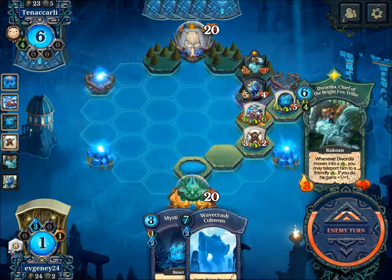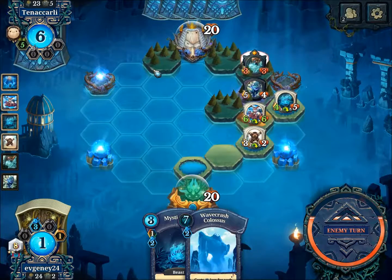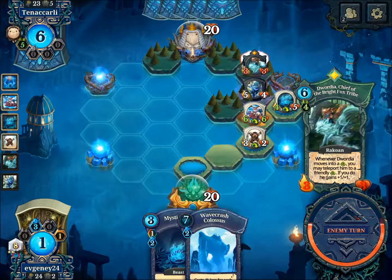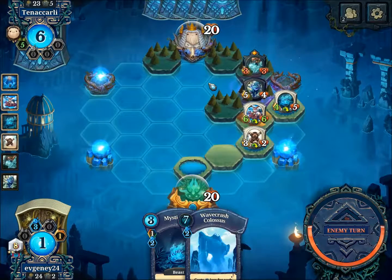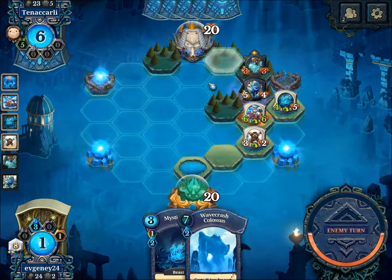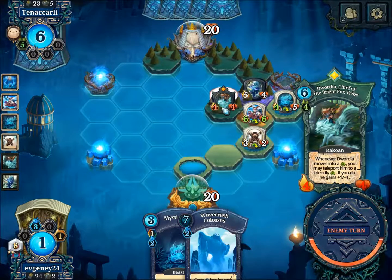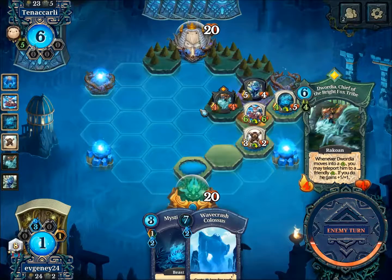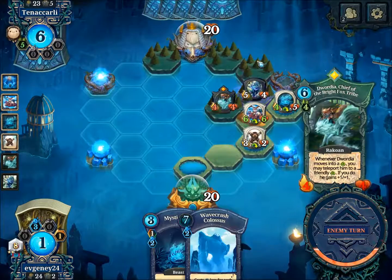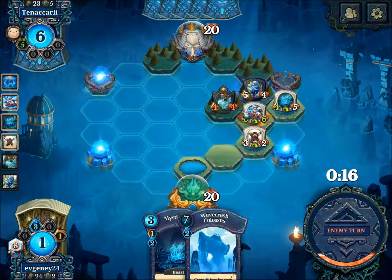Unfortunately, he can just move his Warrior to the other side, which means my Humbling Vision would not be very useful because he would just get above. Oh, he decided to move forward. I would just move the Warrior here and try to get buffs. But on the other hand, I am playing a lot of pressure, so he needs to defend.